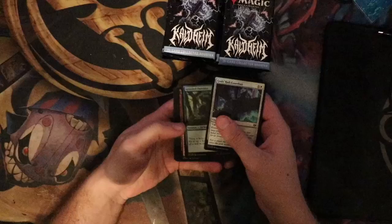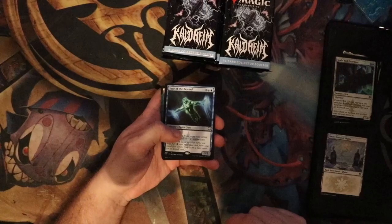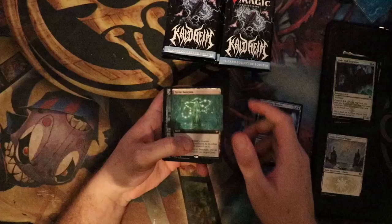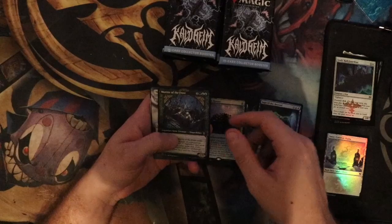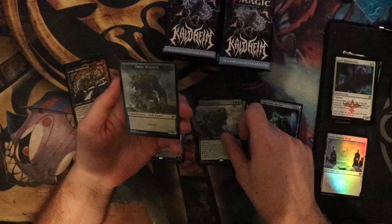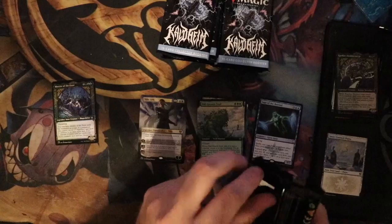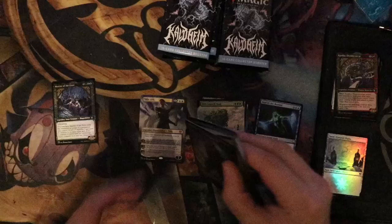Alright, let's jump into it. First pack: Snow-Covered Planes foil, Sage of the Beyond, Tyrite Sanctum extended art, Pyre of Heroes foil, Morite of the Frost, Niko Aris for our first mythic, Cardir Doom Scourge as another uncommon foil, and Old Growth Troll extended art as a rare. I'll be putting the foils here and the uncommons standard over there just to keep my piles organized.